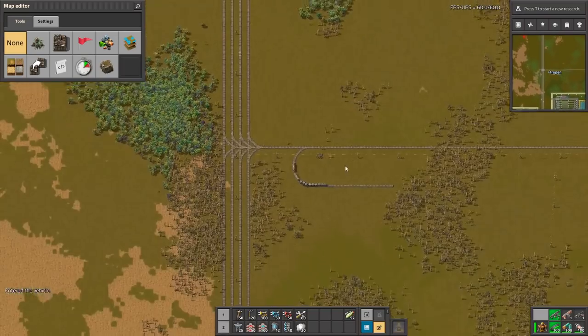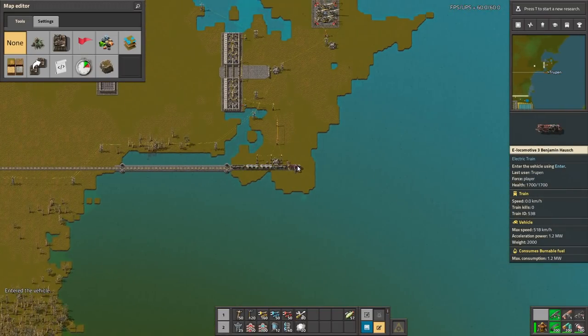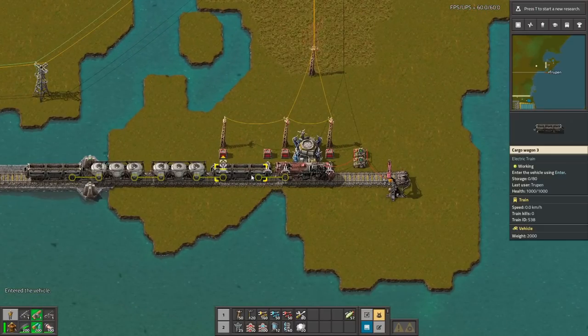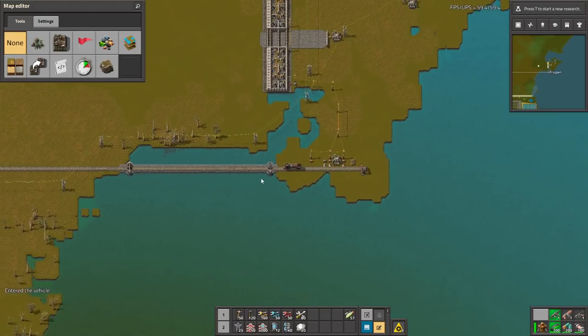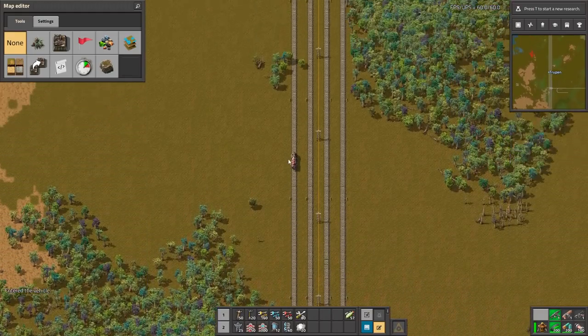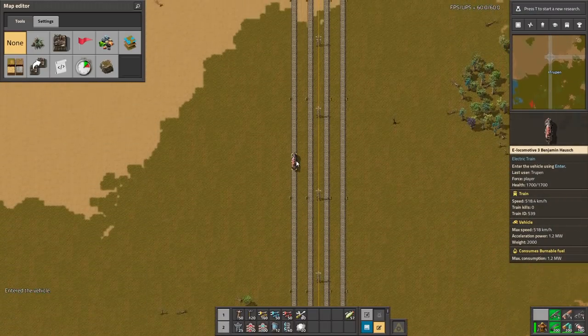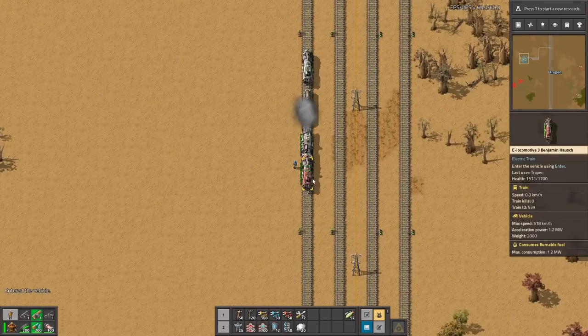I also want to check how the speed differs, so let's get inside and go somewhere. That was a problem because we ran out of rails. So rotate that, come inside, and now let's see — 300, 400, 500. Damn, this is fast! 500 km per hour. So this train is very fast.